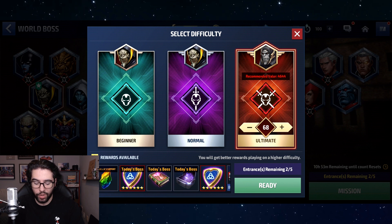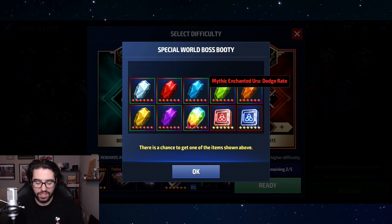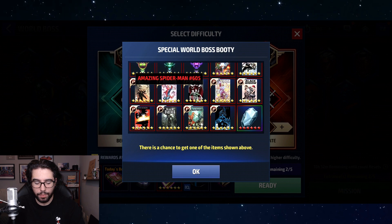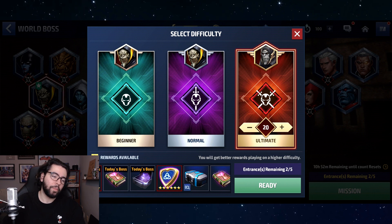I always recommend you go at least to stage 20, because that's when the booty boxes can start dropping CTPs and premium comic cards. You can see here stage 19 is pretty garbage. Once you get to stage 20, you can start to see CTPs including Rage and Regen, and P cards including Amazing Spider-Man, which is the best card in the game, and Uncanny Avengers, which is probably the second best.